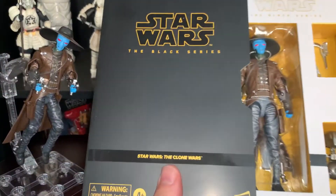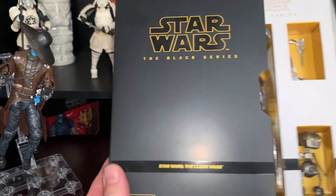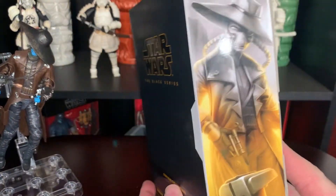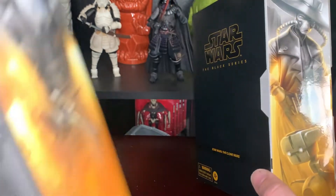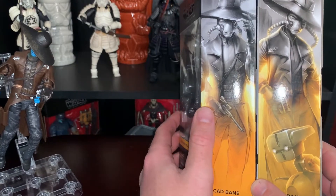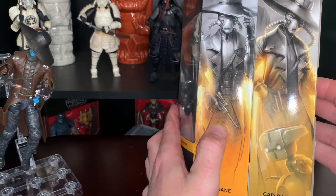The exclusive comes with Todo. That's the exclusive and the nice packaging. Nice little slide here. This is the artwork on the side — different for the exclusive and for the regular. It's a different image. So he's holding his hat there, his gun. We got Todo right there.